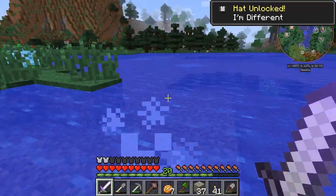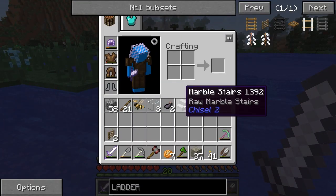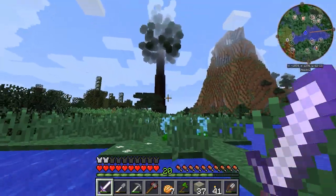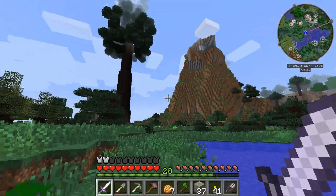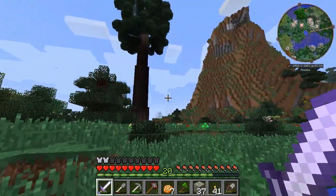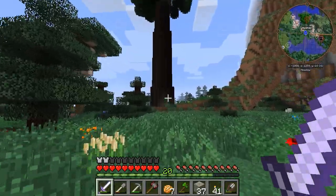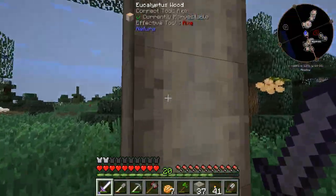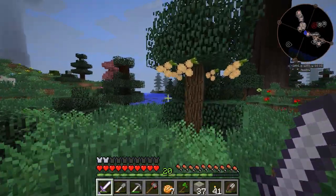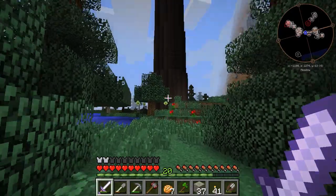Can we capture the hat? The hat unlocked is called 'I'm Different.' I think I had to turn that in through some sort of hat mod. Whoa! I think that's a Thaumcraft tree or something. Like a great wood, but better. Oh, what kind of tree is this? Eucalyptus. Koalas eat those. Whoa, there's another one of them massive trees. So, we got two of these.